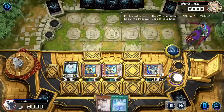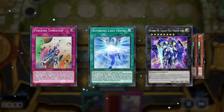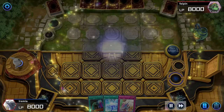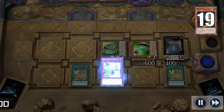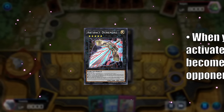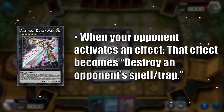I definitely forgot about that requirement a few times while I was getting footage. But anyway, let's look at how we're going to trigger the Timestop on our opponent's turn. Since we have two level 5s, we can build the overlay network and summon Artifact Durandal — featured in my windup video for his ability to shuffle away the opponent's hand. But today we're using his second ability: when the opponent activates a card, he can change that effect into a Mystical Space Typhoon, forcing the opponent to destroy a spell trap instead. And since we're just modifying the opponent's card, it still counts as their effect destroying and activating the Timestop.